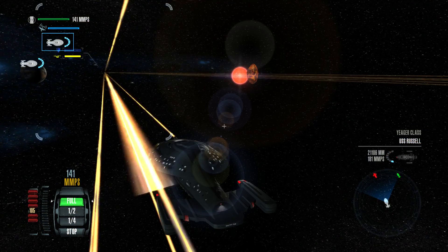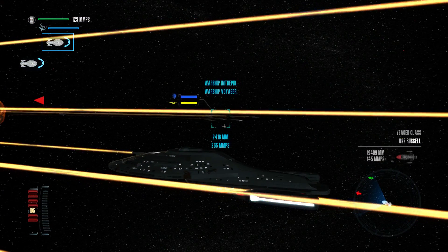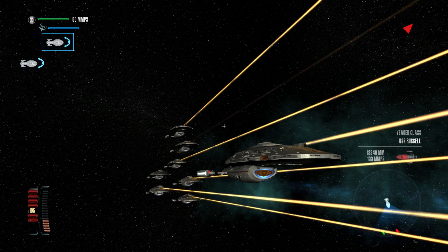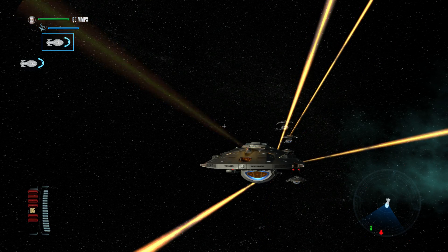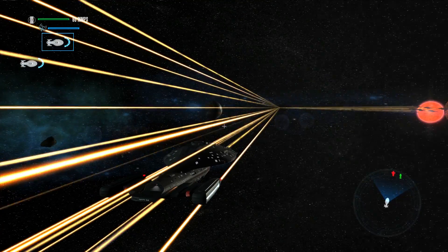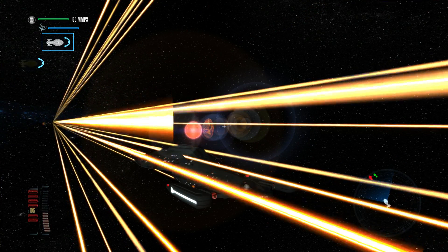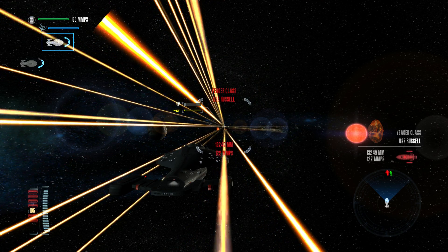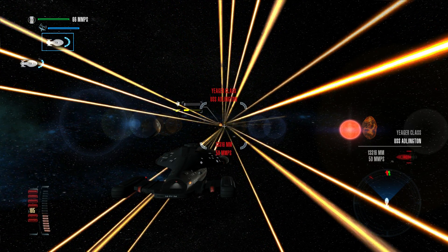Let's decrease to one-quarter speed. I'll let that other fleet go in — they can distract them, but I'm going to slowly approach. Right now just our dorsal center phaser lance device is firing. I think they target the nearest enemy, because I'm hitting Space S to target the nearest ship, and that's the one they're shooting every time.